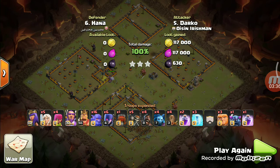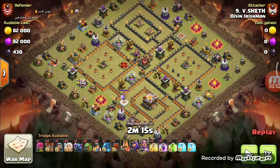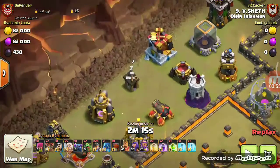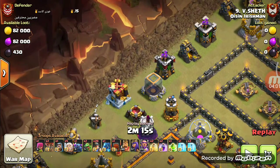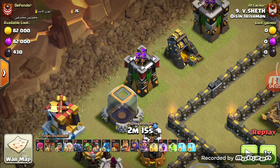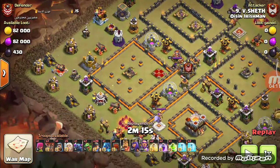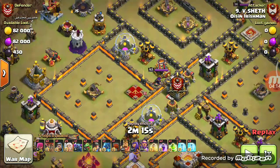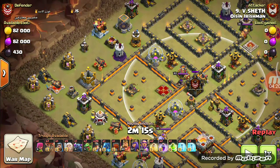You can see the base — as I said it was a spreaded base. I would be starting a queen walk from this side along with heroes and wall breakers. First I would be trying to create a funnel by deploying a balloon and baby dragon, and I will be deploying an electric dragon so that the Archer Queen goes towards the center towards the town hall side. My main aim was to lure CC troops outside and kill them with the help of Archer Queen and electric dragon.